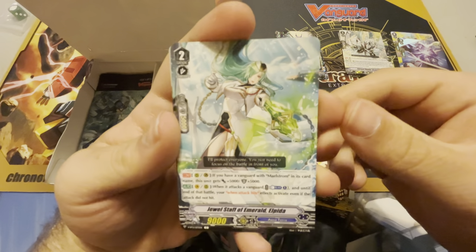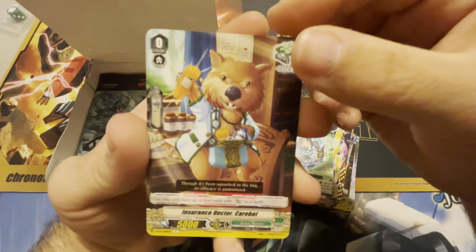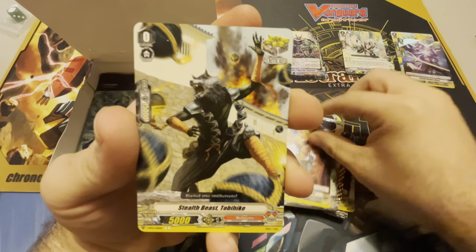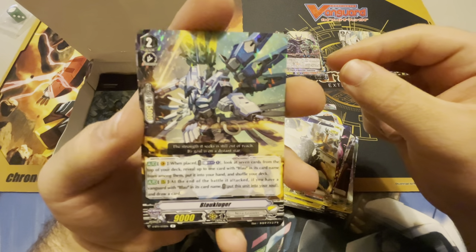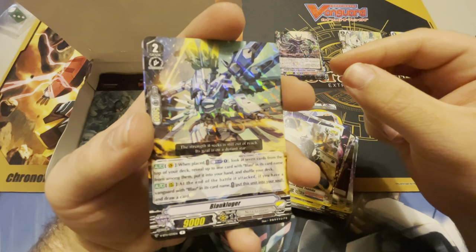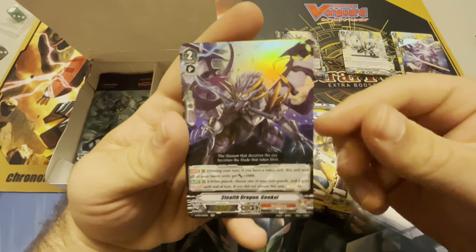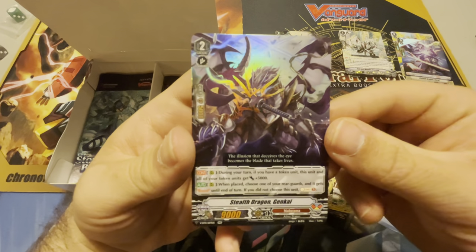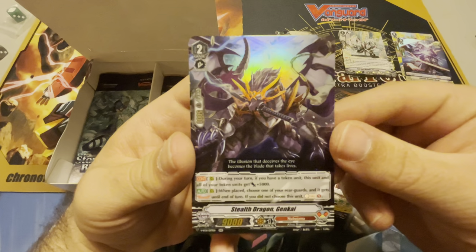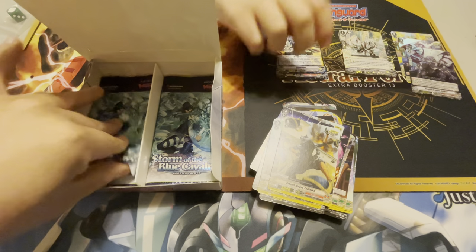Seen that one. Jewel Staff of Emerald Elpida. Stealth Beast Ibudanuki. Insurance Doctor Care Bat. Stealth Beast Tobihiko. And grade two Blauk Luger rare — this looks so good in person, check that one out, that's pretty good. And then our second rare in the pack is Stealth Dragon Genkai. Look at that shine, all the way around — so good, beautiful card.